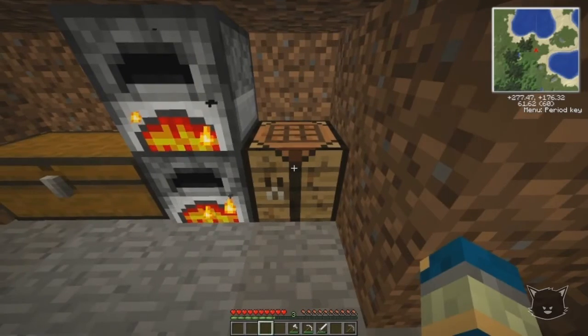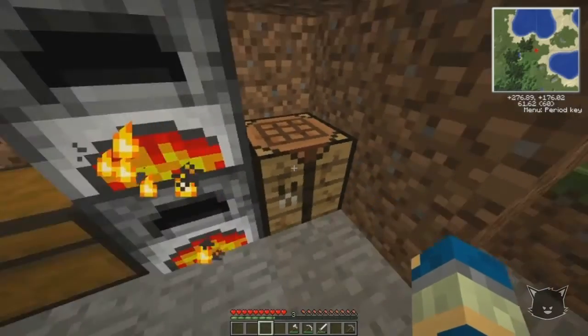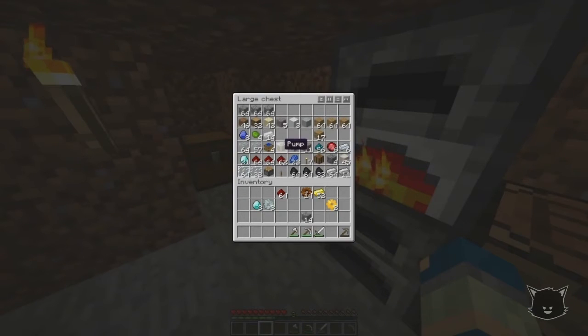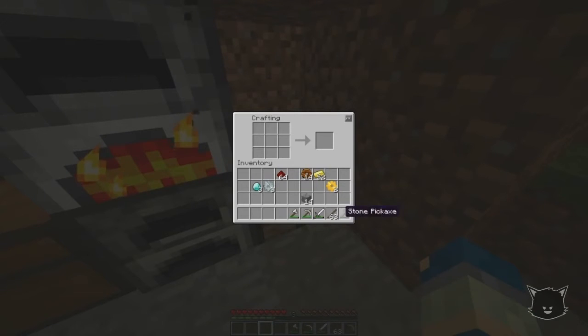Then we need a diamond pickaxe. Oh dear, I haven't used my diamond yet. I thought I might need it for creating stuff like this when I was looking through it. I need to make some more sticks — I think I've got them in here. Yeah. Like that, and then diamond across the top. Wait, do we need diamond cogs? We need two diamond cogs. More cogs.